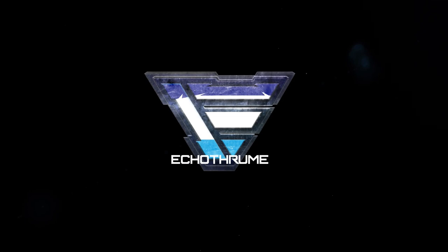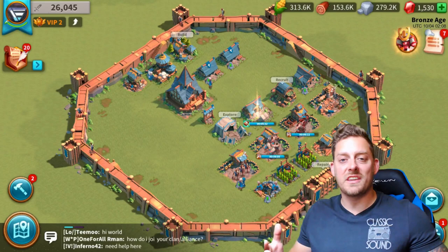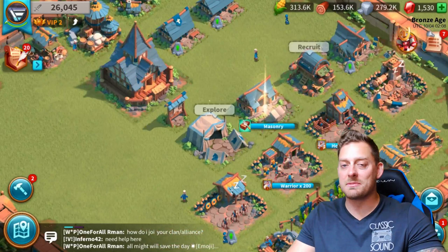So City Hall Level 6 — the higher you go, the more stuff you get, the more fun you have, and the more you get attacked. I've been attacked a bunch of times, guys, and I'm going to show you that log and it is not pretty. I did not do a nice job defending whatsoever.